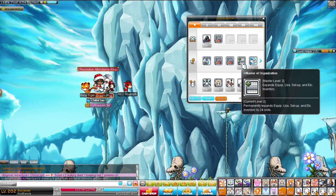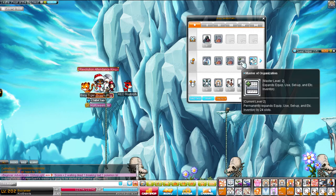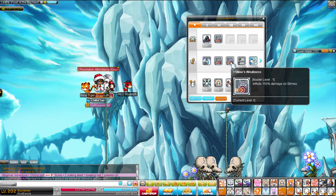Hello everybody, Kyo here. I'm going to talk about the red revamp changes for Bucks. We got the Cannoneer skill from Cannoneers of course, that expands inventory slots.